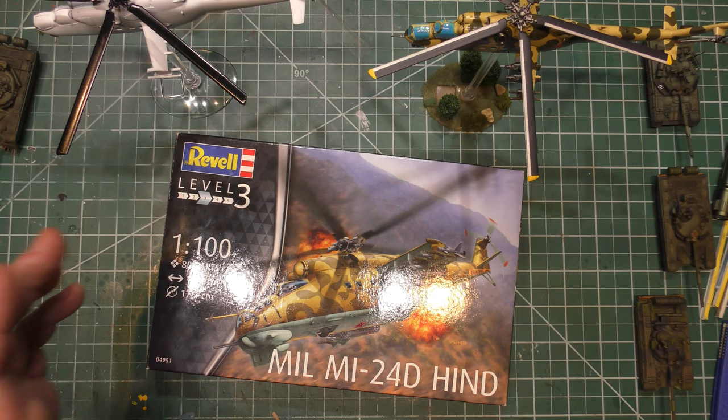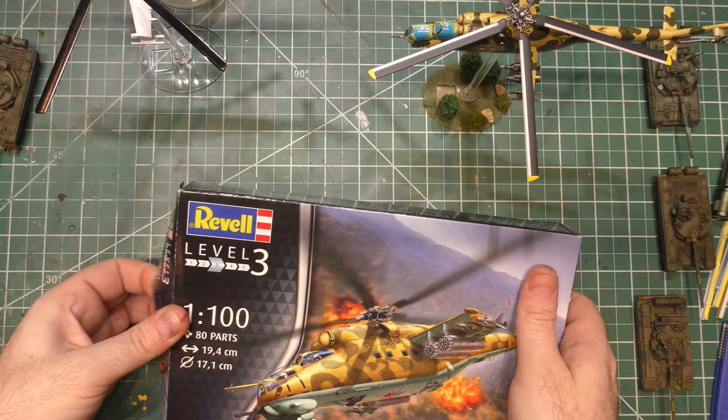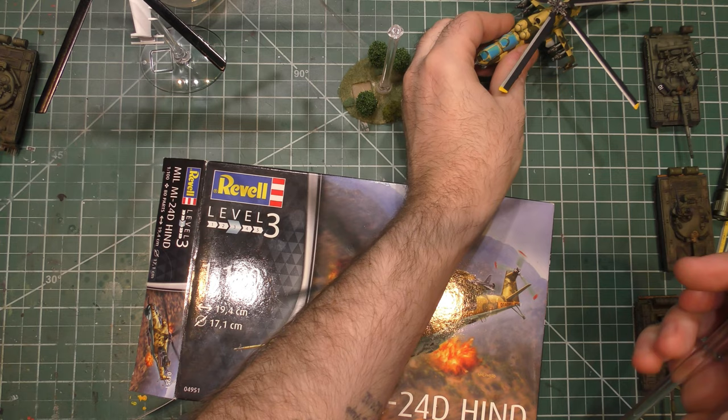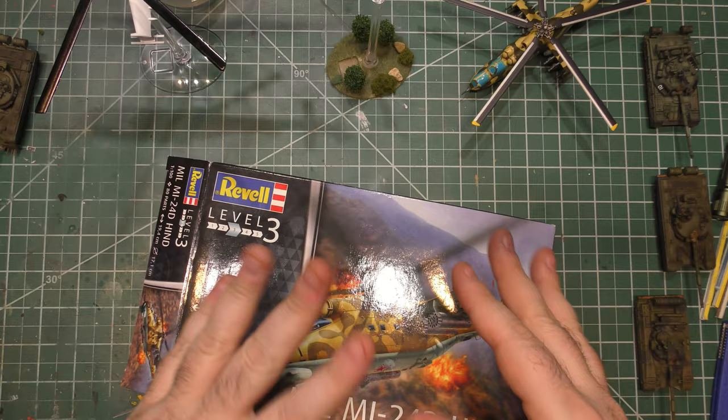I intend to play this, so after we're done assembling, painting, and all that stuff, we're also going to have to make ourselves a little flight stand for it. We could buy one, but we could also be creative and make one. I have some acrylic rod on hand for other projects, and this rod happens to be about the same thickness as the flight stand they already use. Using some spare parts from the starter kit with the other flight bases, we'll go ahead and make ourselves a flight base.